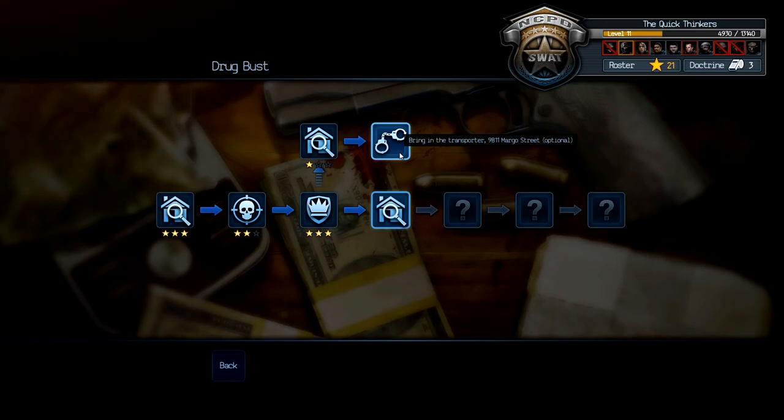Hello, I'm Shadow Kavan, and welcome back to some more Dog Kickers. This is Bring in the Transporter, 9811 Margo Street.